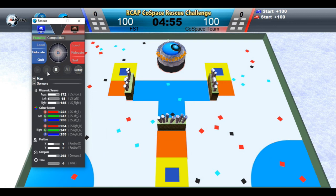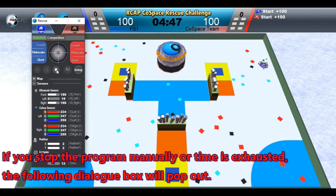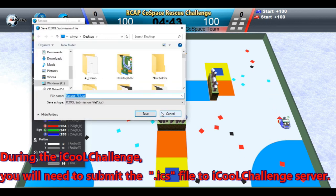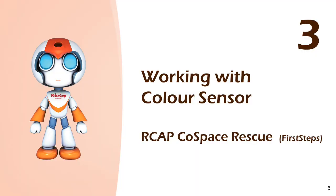If you wish to modify the program, click on the stop button and go back to the AI panel to modify the program. If you stop the program manually or if time is exhausted, the following dialog box will pop out. During the iCOOL challenge, you will need to save and submit the ICS file to the iCOOL challenge server.